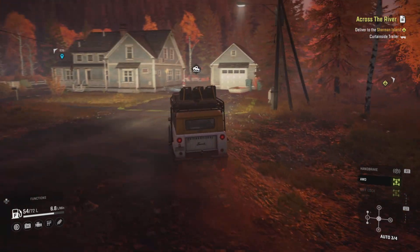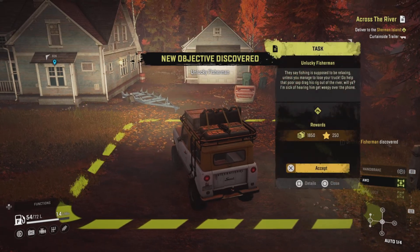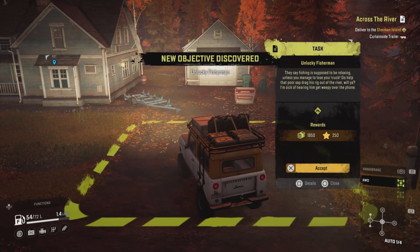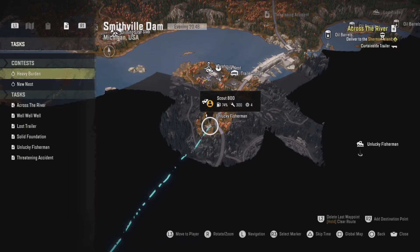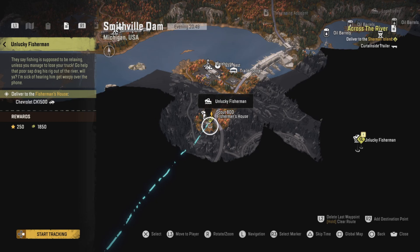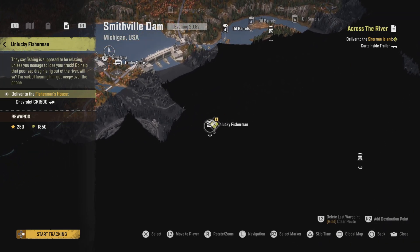We've got a mission to pick up first — 'Unlucky Fisherman.' Let's have a look at what we need for this one. We need to deliver a Chevrolet CK 1500 back to the fisherman's house, which you can see on the map to the right hand side.